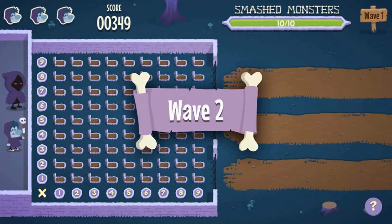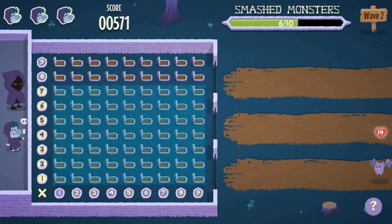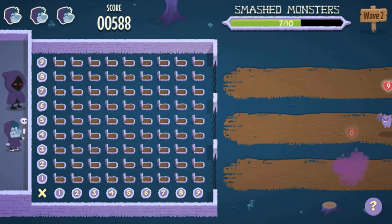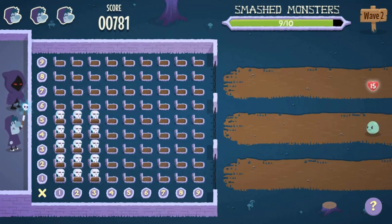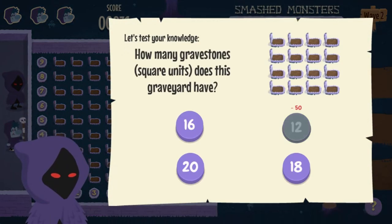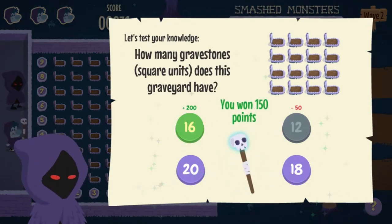Use the mouse to click and select a number on the y-axis and then the x-axis to calculate a math answer to the numbered enemies on screen. If the total is correct, the number will destroy the approaching enemies.